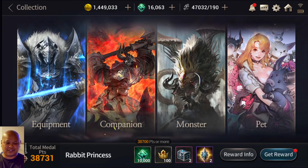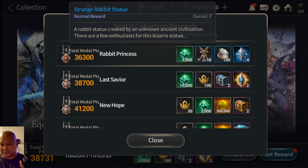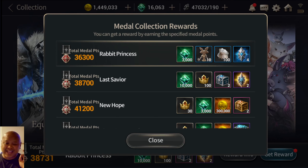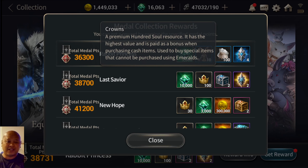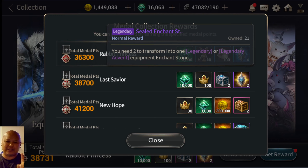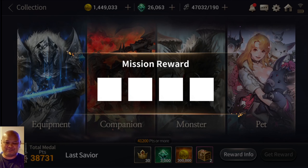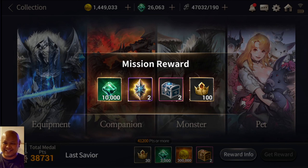Check this out — we are bumping up from Rabbit Princess to the Last Savior! Oh my goodness, 10,000 emeralds! I just got 3,000 emeralds along with a boatload of sweet sugar for Pandora and the Strange Rabbit Statue. Now I'm about to get 10,000 free emeralds, 100 crowns, a Mysterious Star Frapping Box, and two legendary sealed enchantment stones!